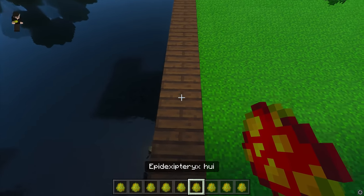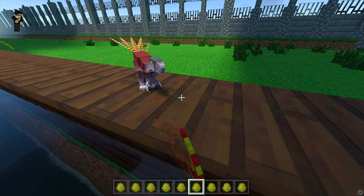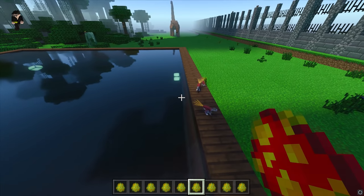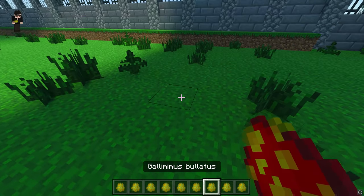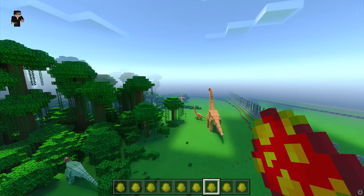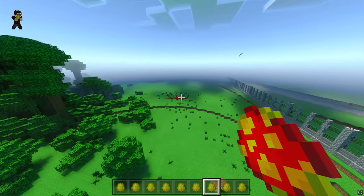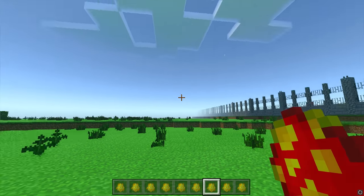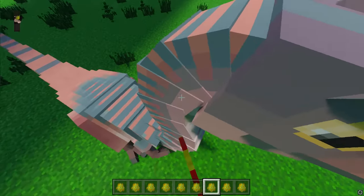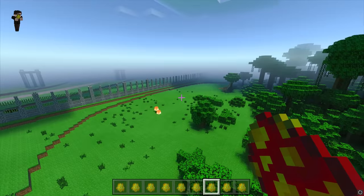Next up we have the Epidectrix, which I think is flying. In my playthrough I thought it was like a baby Ferrazinosaurus or something, but it turns out it's just the Epidectrix — I think that's how you say it. Next up is Gallimimus — we love the Gallimimus, very tall. Gallimimus belong in herds, so we're going to go over here and produce loads of Gallimimuses because they deserve to stay in herds.